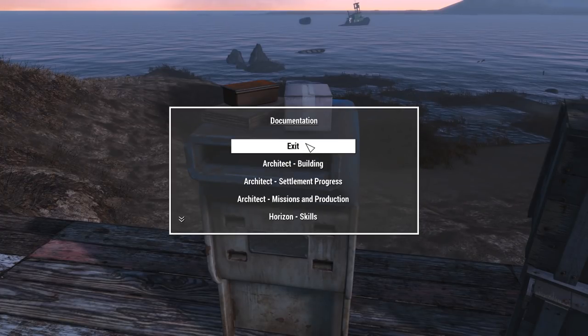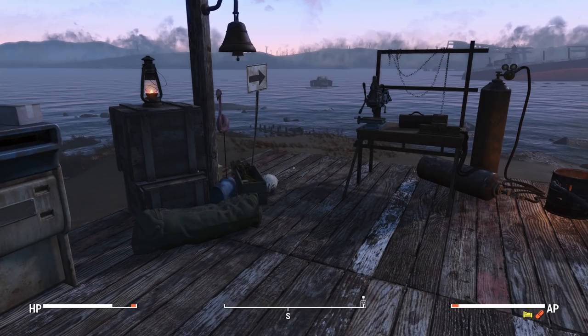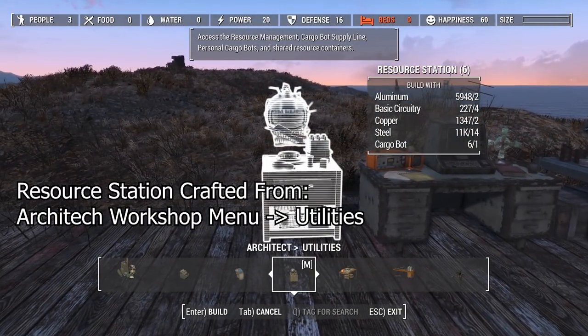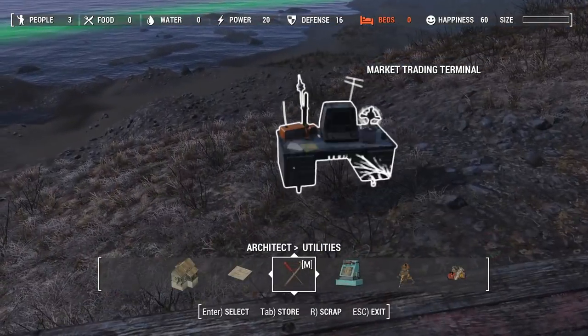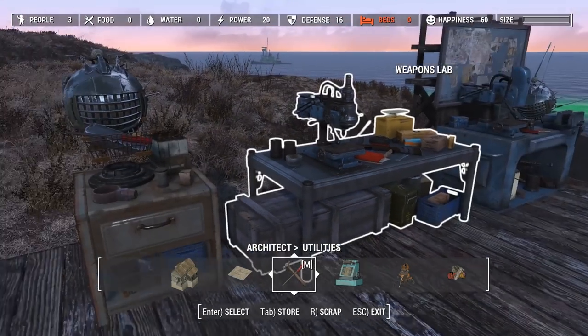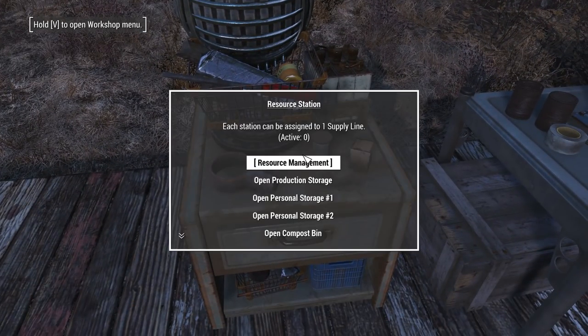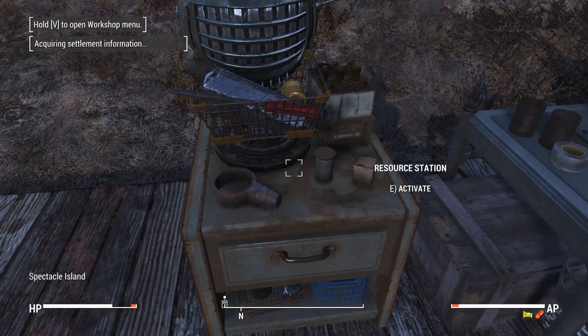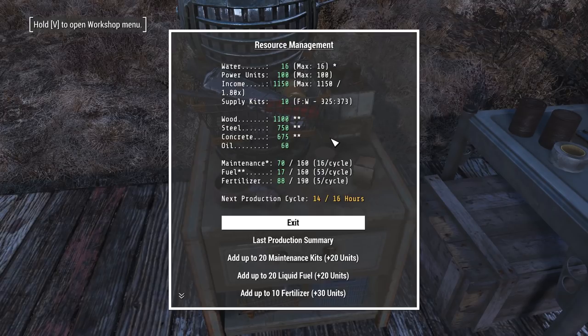Next we're going to talk about the Resource Station. This is one of the most important things you'll be making. The resource station is used to monitor your resources in Horizon. Go to Resource Management and you open up a submenu with a whole bunch of information — it'll tell you all your resource information: how much water you have, water production, power production, income — all per cycle. It tells you how soon your next production cycle will be. For example, I have 14 in-game hours left on my current production cycle.